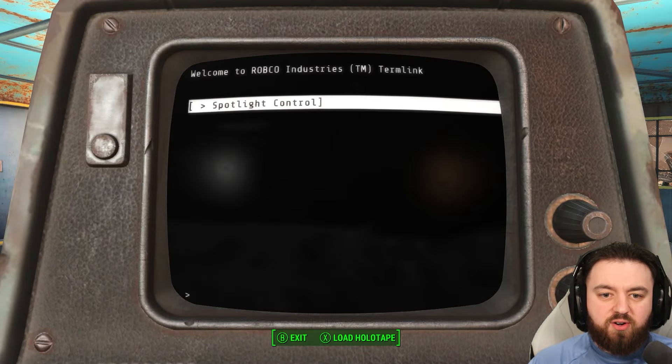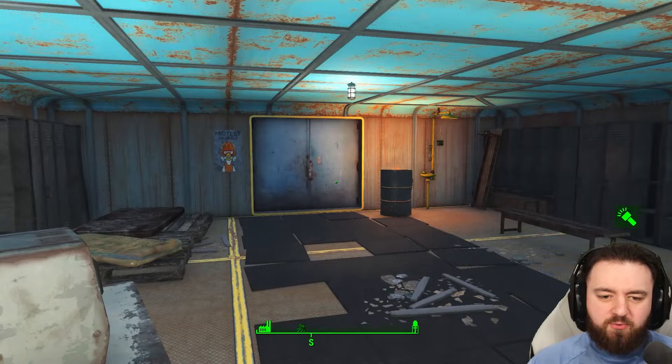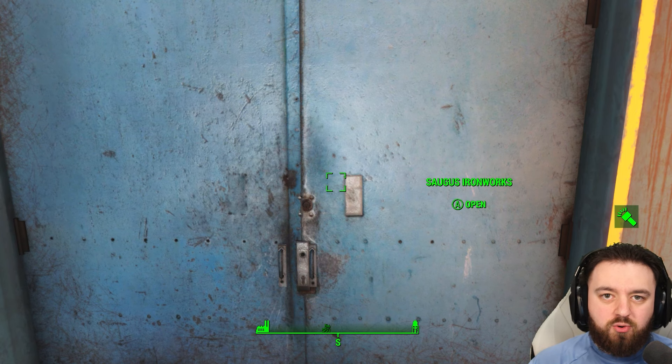Heading on over to this little turret here, we'll control the spotlights in the area before heading on in to the forge. We'll find a bobblehead, a special weapon, and of course a little quest that maybe could save Finch Farm.